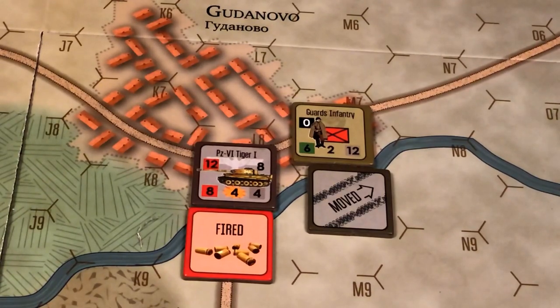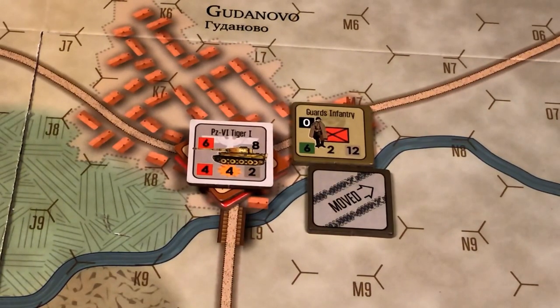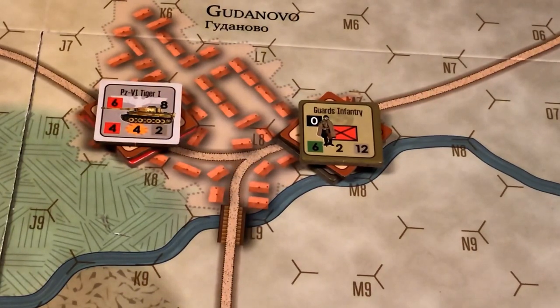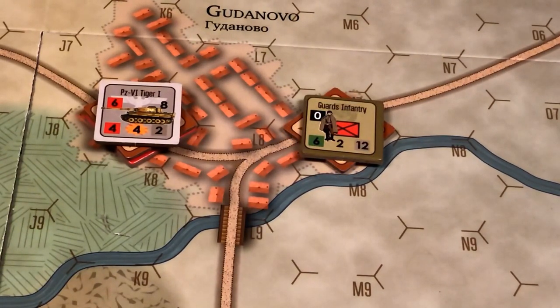Now let's suppose that instead of the combat result we saw, the Tiger platoon suffered 2 hits, which would have reduced the Tiger and also placed a disruption marker, and that the Guards infantry platoon suffered only 1 hit, in which case it would have been only disrupted. Because the defending unit received more hits than the attacker, it must retreat 1 hex. We then check to see if the attacker can advance into the hex, but only eligible units that participated in the attack may advance. If the attacking unit had a moved marker, it's not eligible. But if it did not have a moved marker, it may advance into the vacated hex.